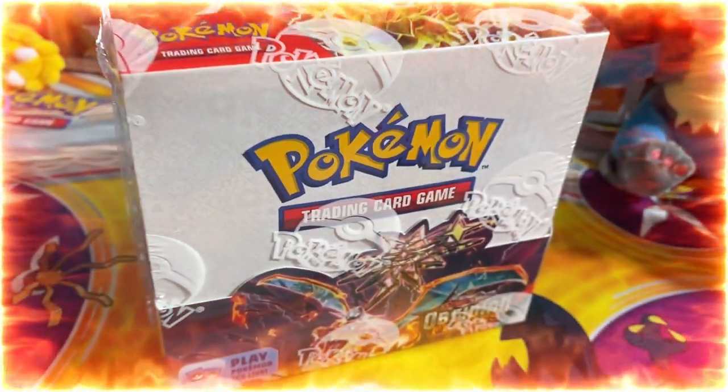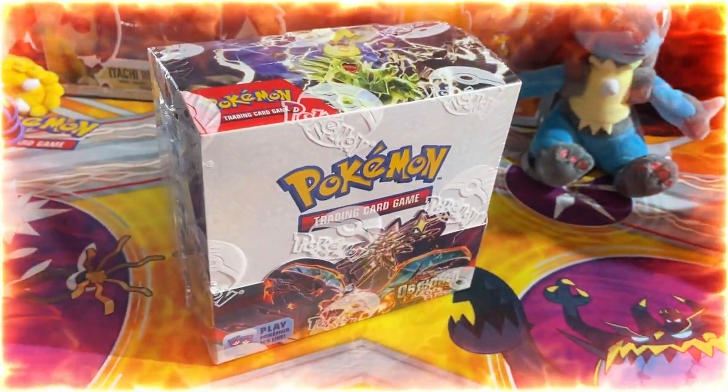Today I am doing an early pre-release opening for the new Scarlet and Violet set Obsidian Flames. I will be opening up an entire booster box to welcome this new set. It features four different types of Charizards and lots of crazy illustration rare cards. If you guys are considering getting this set, stick around and let's see what crazy pulls we can get today.